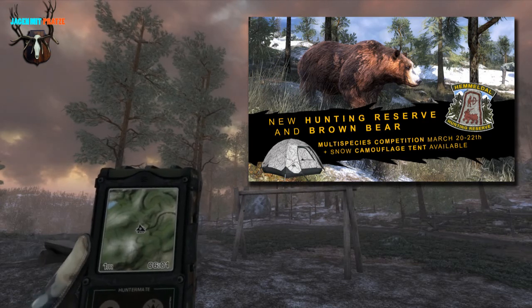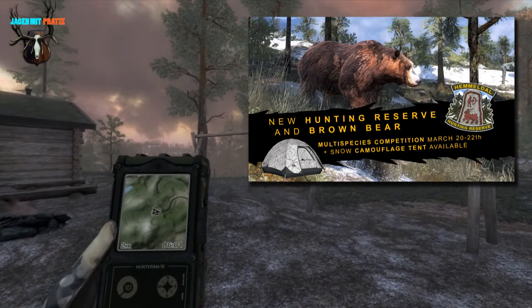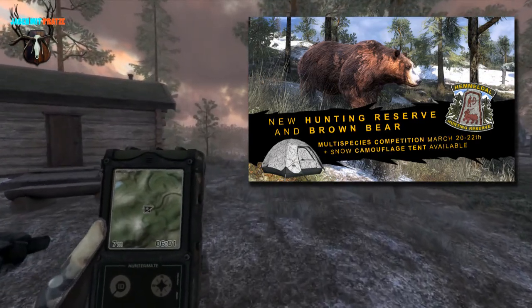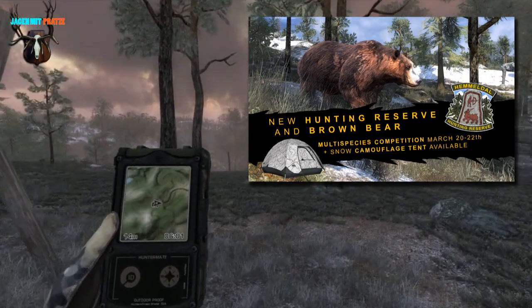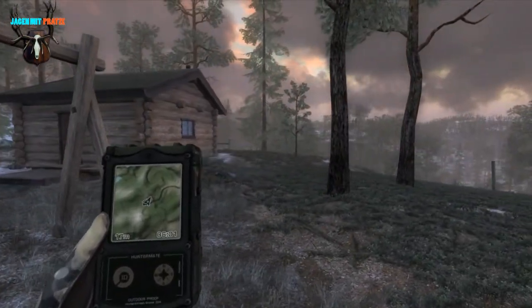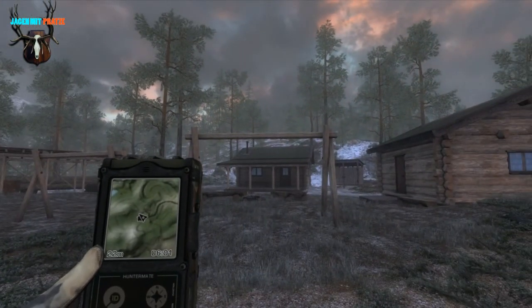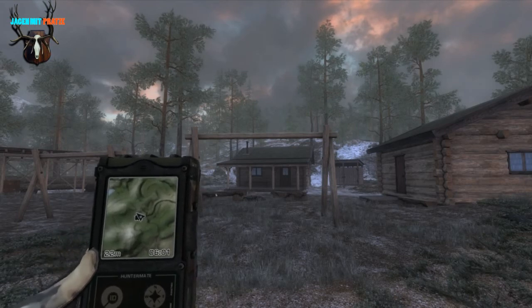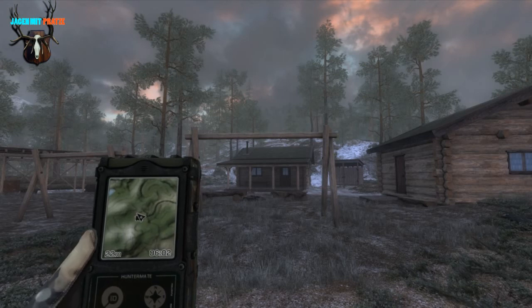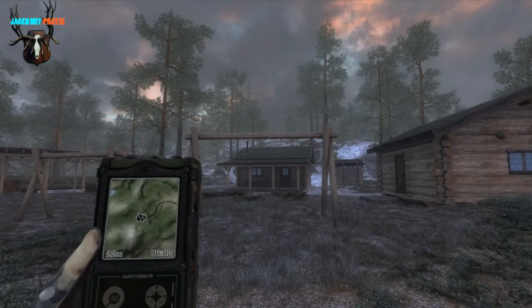We are here in the spring of winter, and we have all been very excited about this new Jagdrevier Jemmeldal. We now have the opportunity to hunt here, located at Copper Torp, which is the lodge in the north, and there is also Drangstorp further in the south.